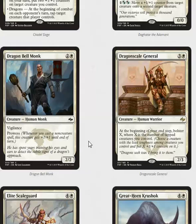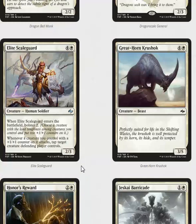Dragon Scale General is a very powerful rare, so if you open it, certainly slam it. Elite Scaleguard is a five-mana 2/3 — it's expensive. When it enters the battlefield you get to Bolster 2, and whenever a creature you control with a plus-one plus-one counter attacks, tap target creature. So it's a very powerful effect for five mana. If it's the only creature in play, you effectively get a five-mana 4/5 that taps a creature on attack. I think this effect can be really powerful, especially if you're in a strong Abzan deck.